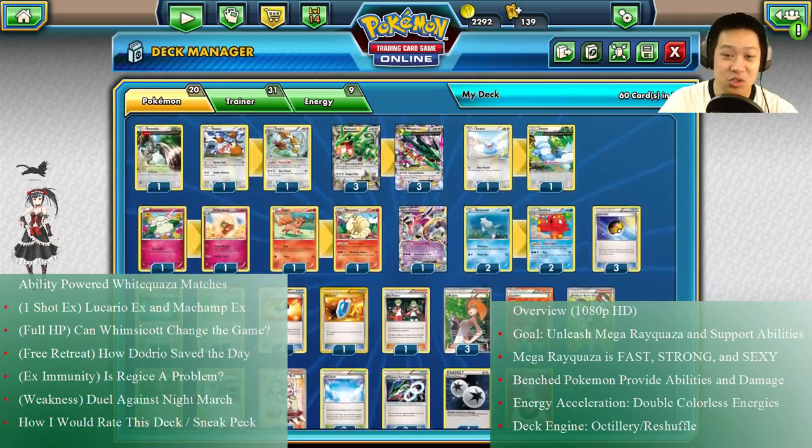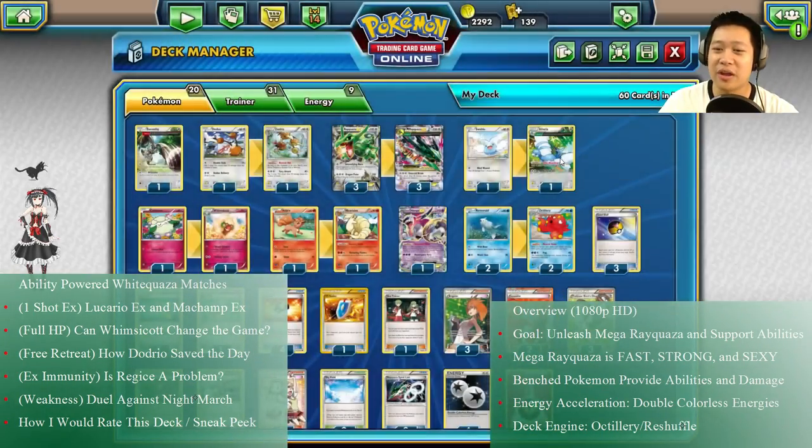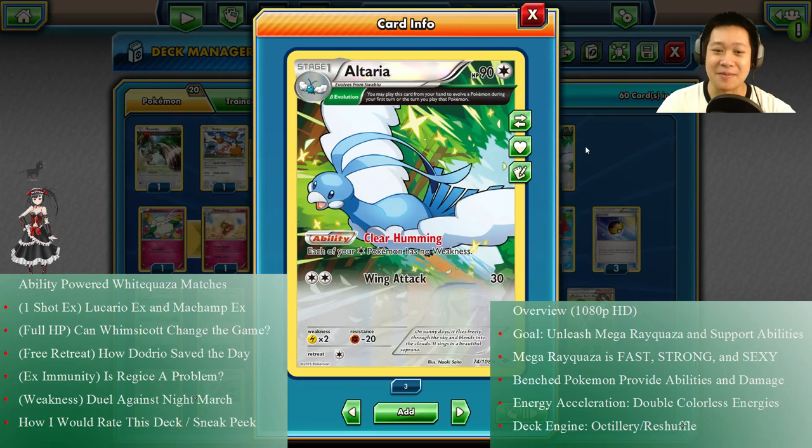This dragon is weak to Lightning Pokémon — we're gonna solve that. We're gonna bring out Altaria. Altaria has a lot of rubber insulation that provides its allies. With Clear Humming, each of your Colorless Pokémon — Rayquaza — has no weakness. So no weakness, not afraid of Lightning, not afraid of getting one-shot.